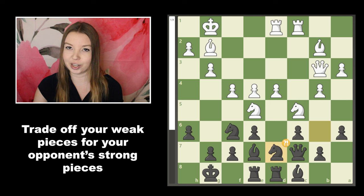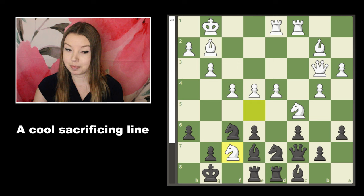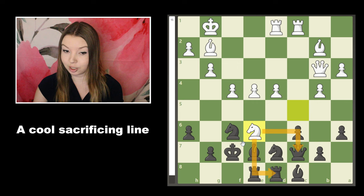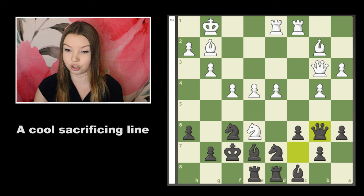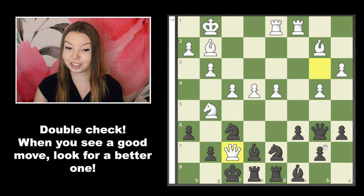He didn't see this, but look at the brilliant sequence the computer spits out. Instead of retreating to avoid the trade, Stockfish wanted knight takes f7. If the king takes — which seems natural, like it's a free knight — then knight takes e6 forks the queen and rook, and the king can't take because it's protected by the queen. If you move the queen to save it, it's just mate — you don't even take the rook, you just go check, discover check by the queen, and mate. Absolute insanity. That's why having enemy pieces in your territory can be so dangerous — it opens up so many more tactical possibilities.